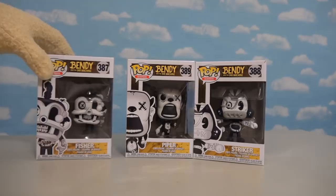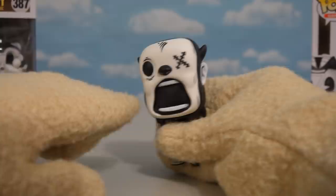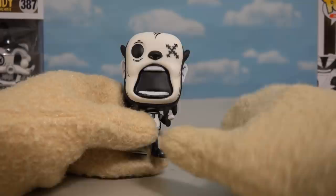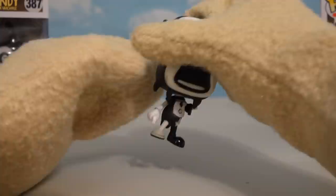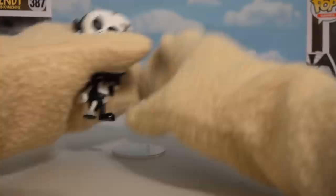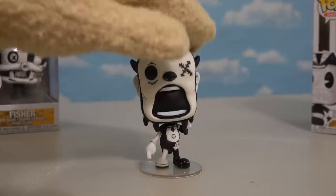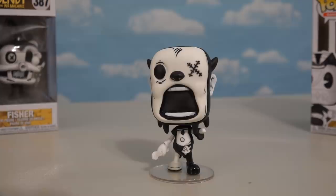So let's first look at Piper here, because I think he's the leader of the group. Here we have Piper, who's super-creepy — just look at that huge gaping mouth! I bet he's horrified. And look, he's missing an eyeball! Gross — he's got ears sticking out of his head! Oh, look at the back of him — that looks cool! And he's holding a wrench! He doesn't stand up too well, so it's a good thing they packaged a base with him so we can stand him up. He also swivels at the head — that's a bonus for this awesome Pop figure!